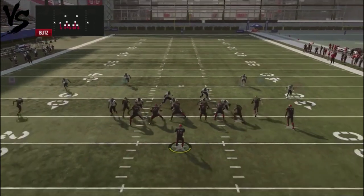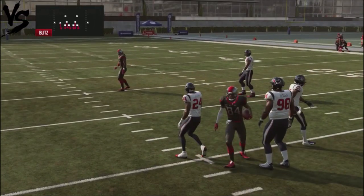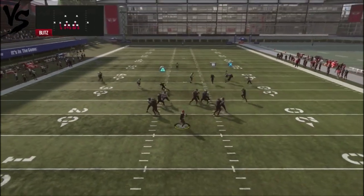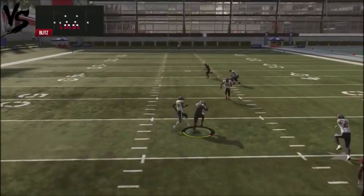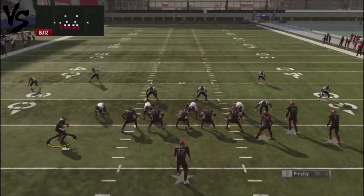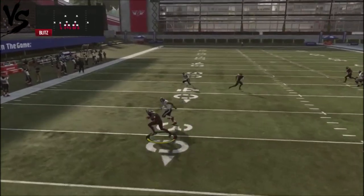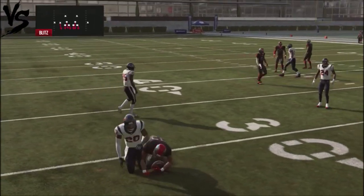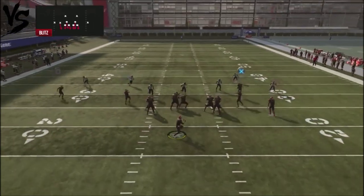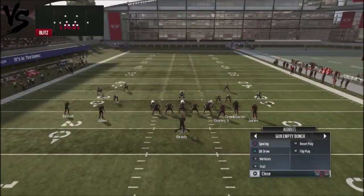If we get some time, I'll show you how that deep dig route actually gets separation for you. You've got that deep in route available too. So it's two areas of the field your opponent really has to be concerned about — the little route by Jones underneath, and the whip route on the back end side. Against heavy man blitzes, you've got three fast reads to attack with, and you probably have a bomb opportunity too with the running back.